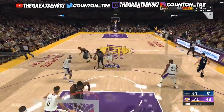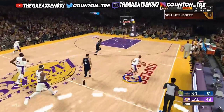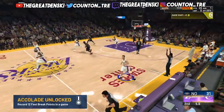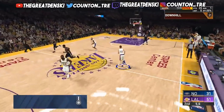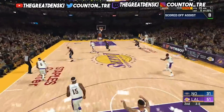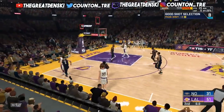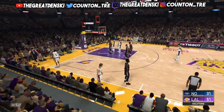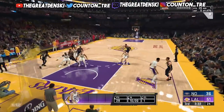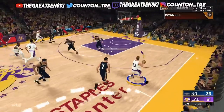Especially if y'all have those incentives I mentioned earlier, y'all get VC as well. Fast break again — don't waste time, pull up, boom. That's 9 quick points to end the quarter. If somebody did that in real life they'd be going crazy. That last shot probably won't count, but if you are efficient like that, y'all can definitely drop like 50 points in a quarter, 100 points in a half.